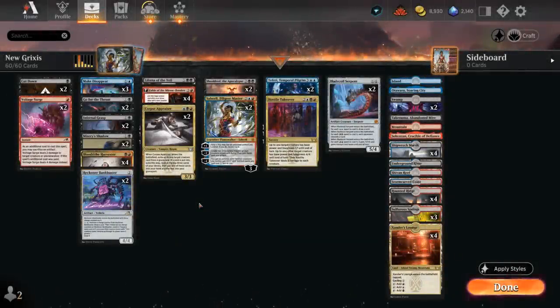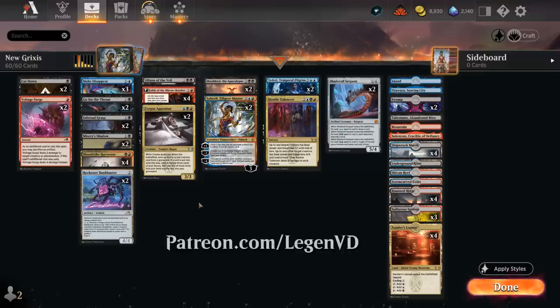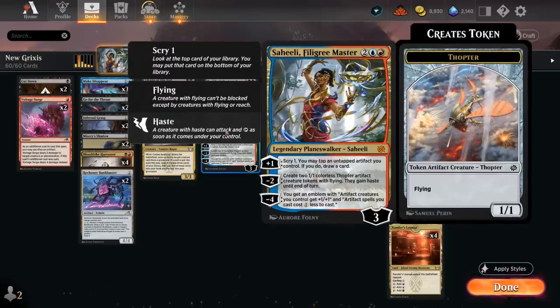Hello and welcome to another Standard Games video. Today we are revisiting Grixis midrange with the additions from The Brothers' War, as voted on by my supporters on Patreon. The deck got a ton of awesome new tools, including two planeswalkers, starting with Saheeli.